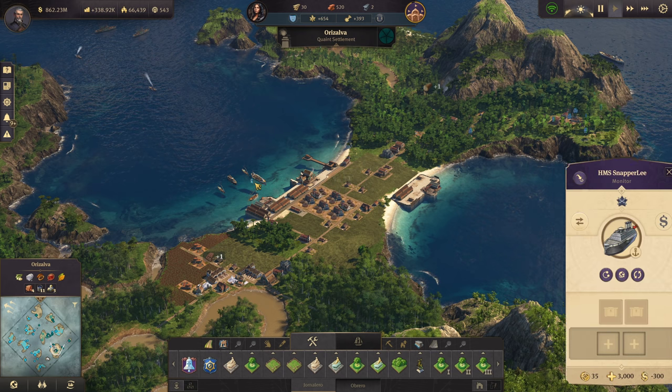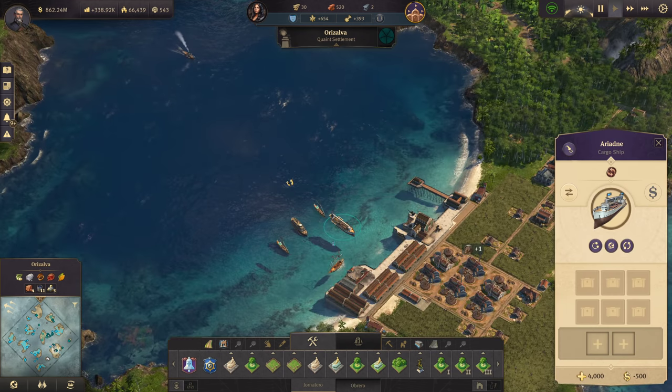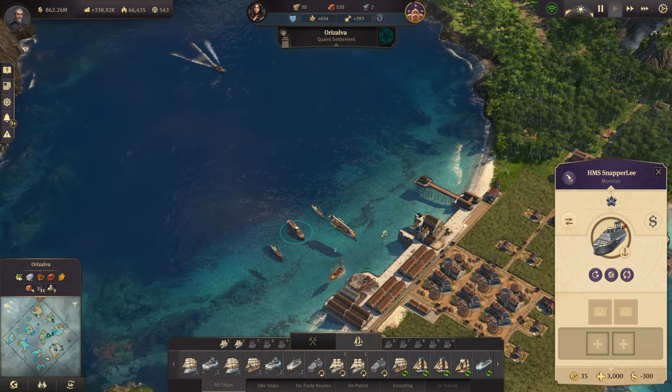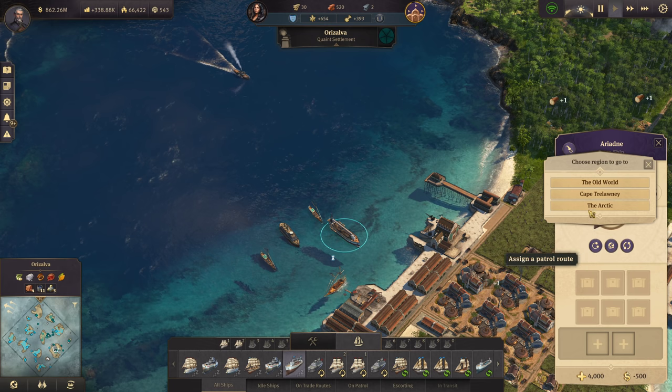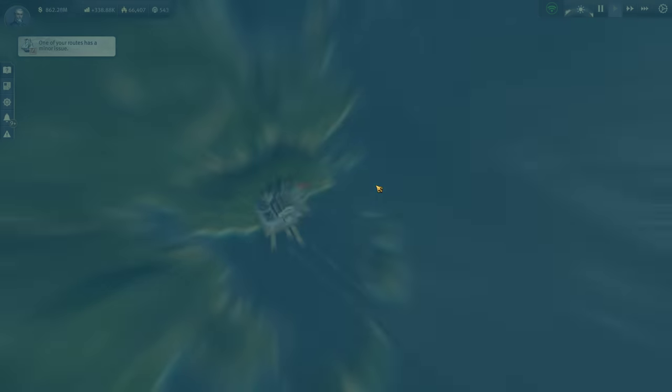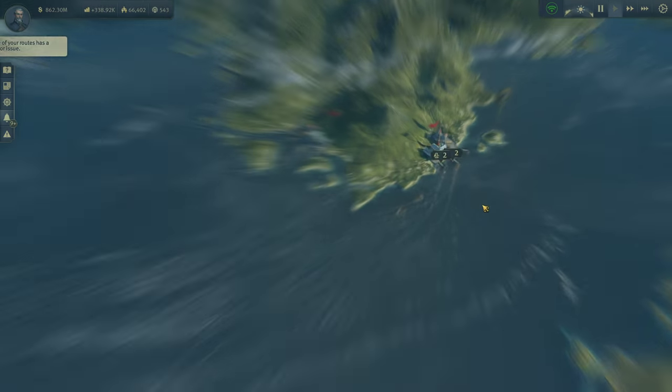It won't be easy, it won't be fun, but I might just do it. I don't know yet, I still got to think about it because that's a lot of work. Anyways, out of the New World - today we're going back to Cape Trelawney.